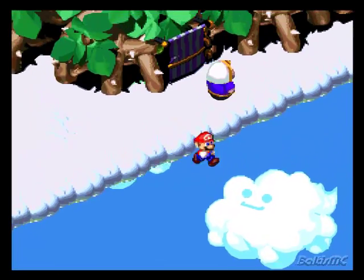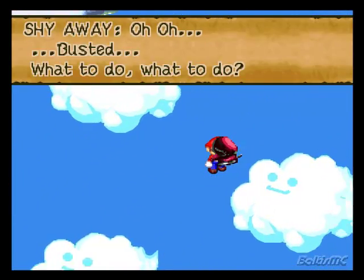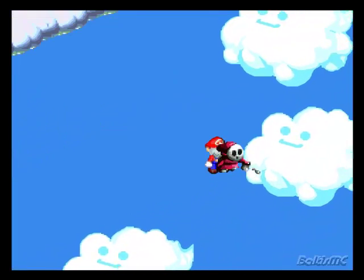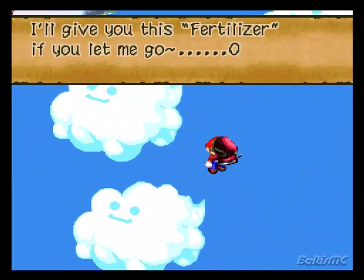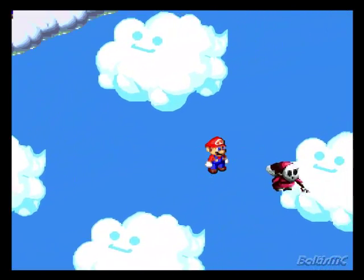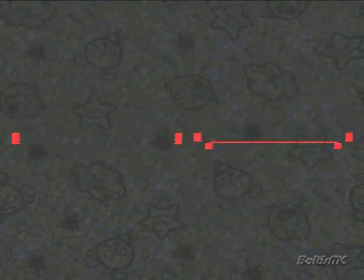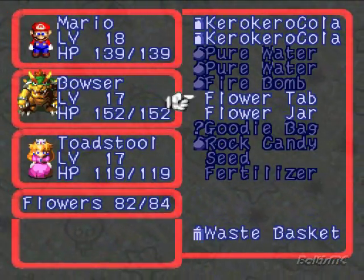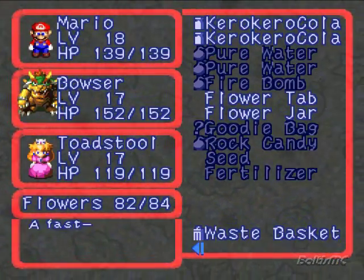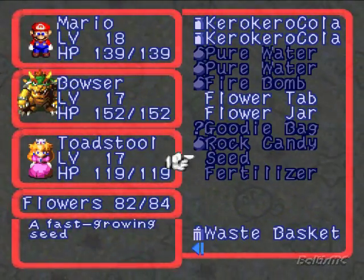But check this out. I'm walking on air. Let's see what we got over here. Uh-oh. Busted. I'll give you this fertilizer if you let me go, okay? Alright, and he gives us fertilizer. So now let's go ahead and check the menu. Now that we have both the seed and the fertilizer in our inventory, we can do something very important with that. But we'll have to keep that in mind for later.